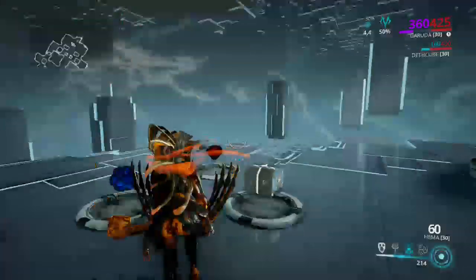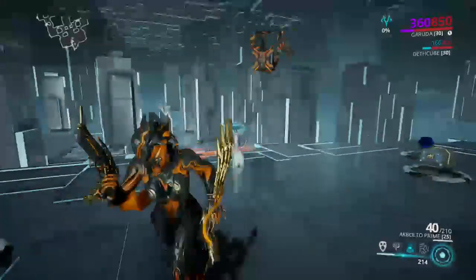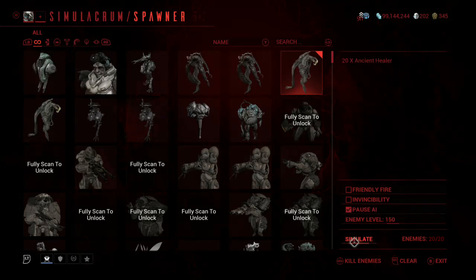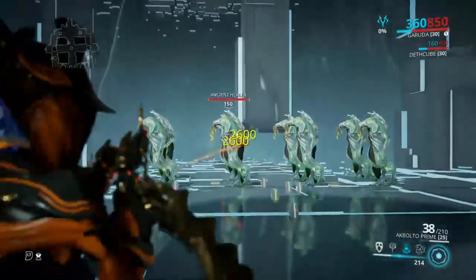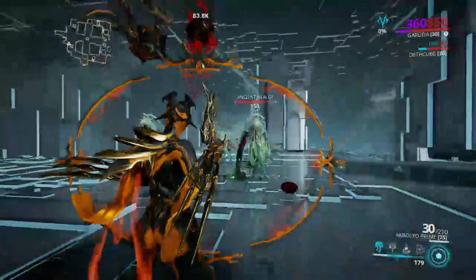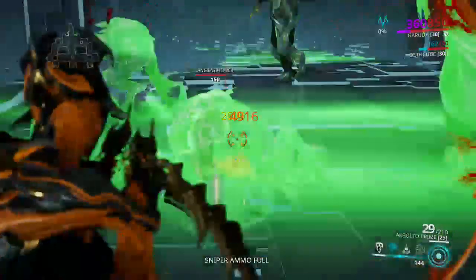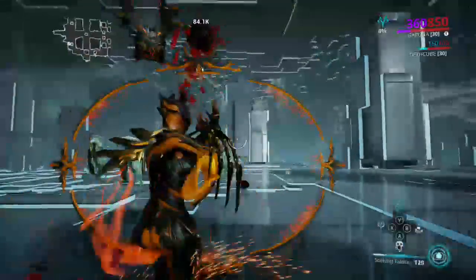Garuda is very powerful and very strong — the bloody effect is great. The downside is she's not very team-synergistic, kind of like Limbo and even Loki to some extent. To really get her powers going you need her one, but if allies are killing enemies faster than you can get to them, that's not helpful. Also if I'm doing Blood Altar in a defense mission, the mission won't progress — you have to aim at it and recast to drop them, and a lot of new Garudas don't know that, which annoys teammates.